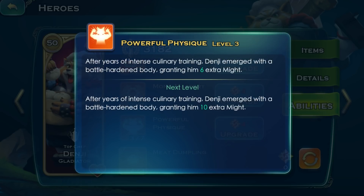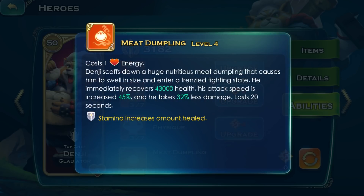Powerful Physique is a passive ability that gives Denji some additional might. Meat Dumpling: Denji eats a huge dumpling and enters a frenzy. His health and attack speed are boosted, and he takes less damage in this state.